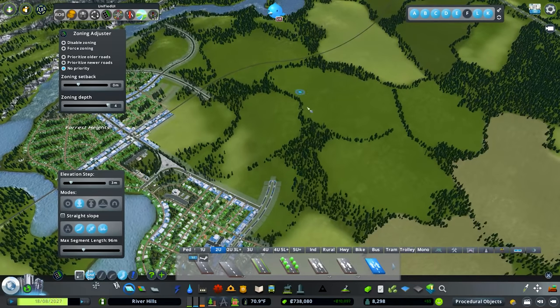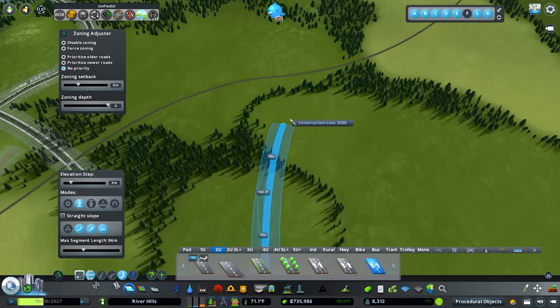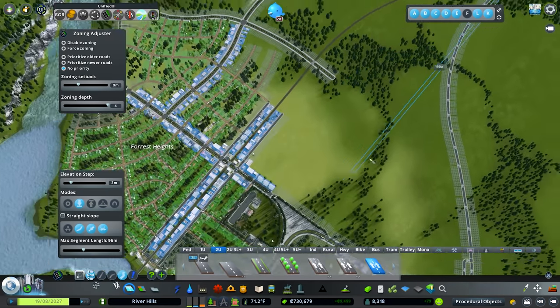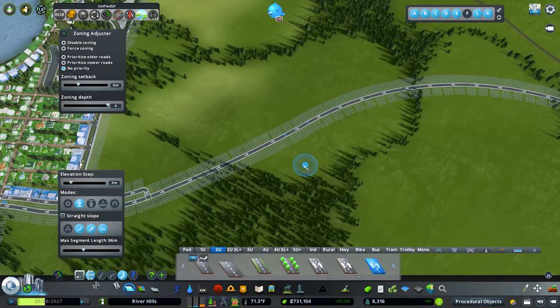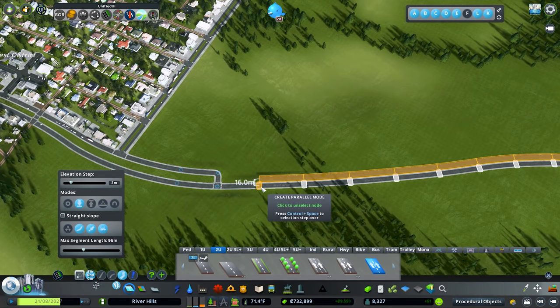We're going to bring out our little couplet and curve it near the railway. That's really going to help people getting off the freeway to get closer to inner city, and it'll help us combine this couplet with the other couplet — a fantastic way to regulate traffic, especially as we expand. Traffic is one of the big problems with cities, so the more you can plan from the start the better off you'll be.